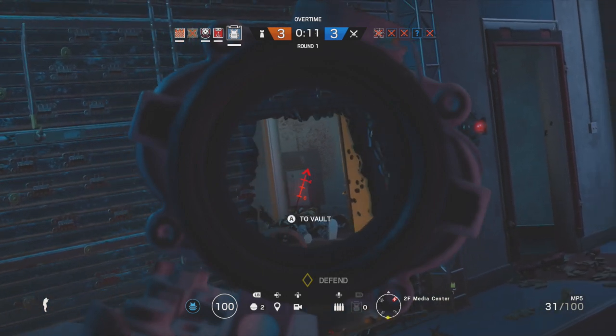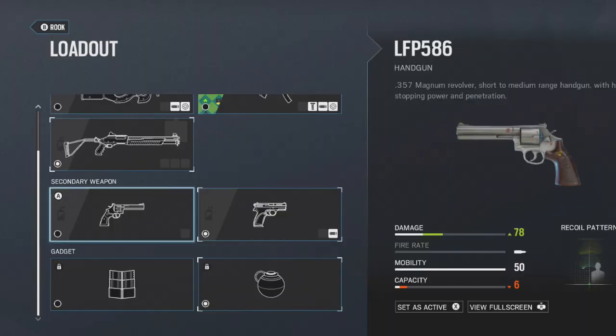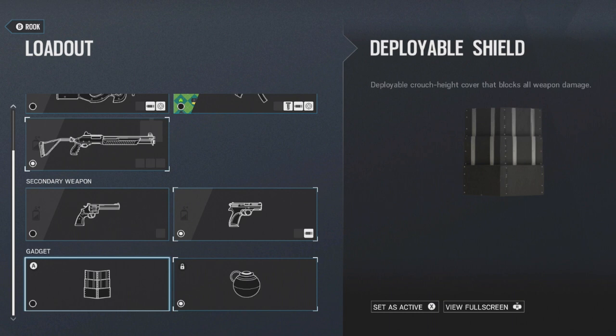Rook also has two secondary weapon options. The LFP 586 is basically your typical magnum — it does very heavy damage but it's hard to control and doesn't have a lot of bullets in the magazine. His other option is the P9, which is my preferred choice. Slap a silencer on it to take care of enemy cameras. I recommend the P9 because it's more stable, has a lot of ammo in the magazine, and it's more consistent in clutch situations.